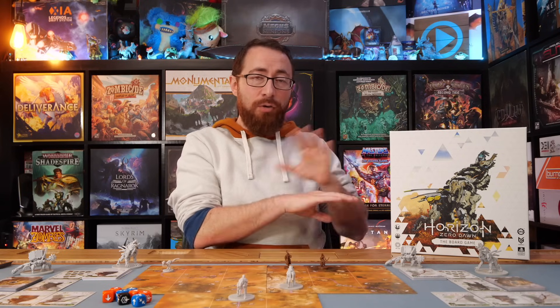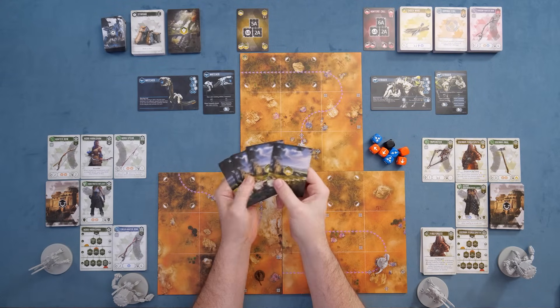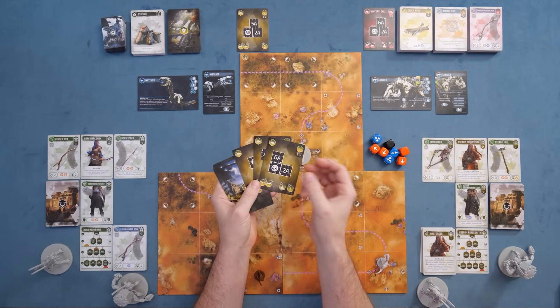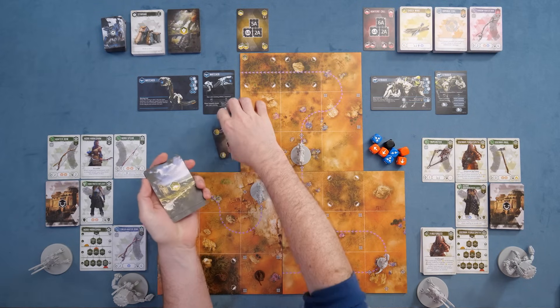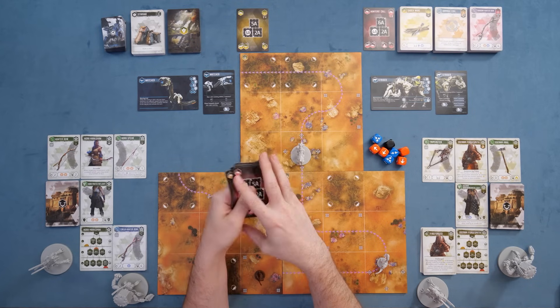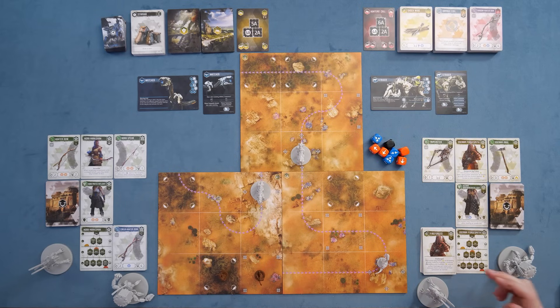The base game, Horizon Zero Dawn, only comes with one creature to hunt down, but as you go ahead and get expansions, you'll have more varied hunts. In the game, you're going to go on five hunts — one, two, three, four, and then the final hunt — powering up and leveling up along the way. You'll draw cards from a deck to choose which hunt you're going on, set up those pathways, and engage with that hunt. They get progressively more difficult, and at the end of each hunt you level up your character so you're able to take on the final creature.